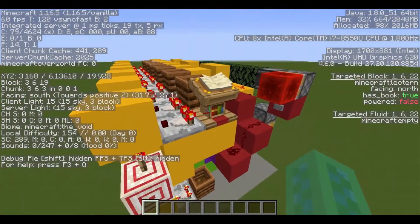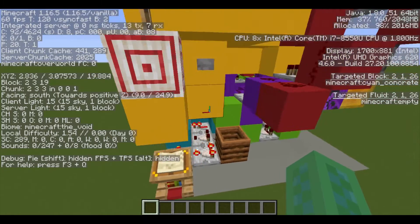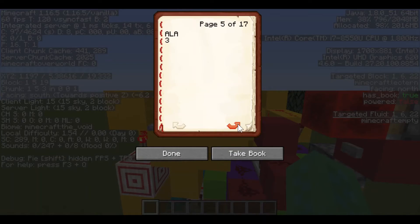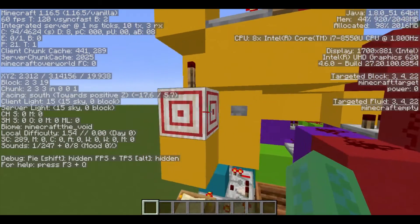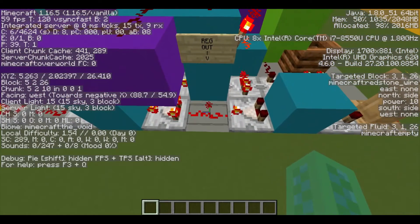Now let's add these two together. Let's start by putting no information into the register, so let's put a zero there. Then let's add those two together with the add command, execute it, and now 4 plus 6 is 10. So now there's a power of 10 in this register.